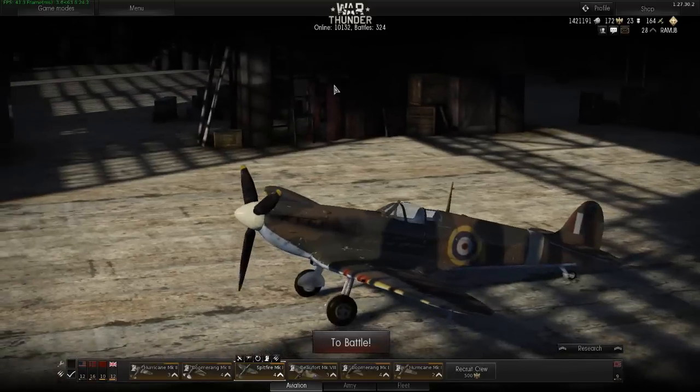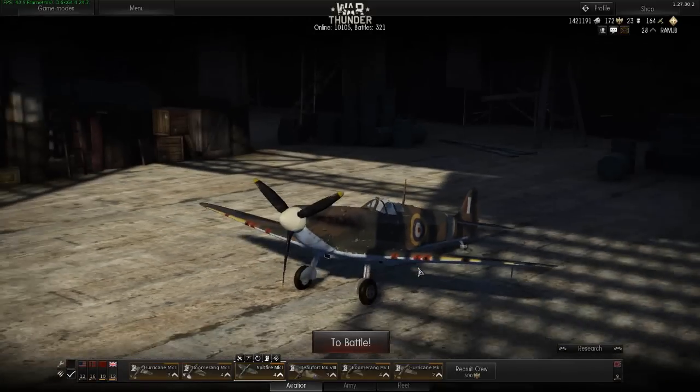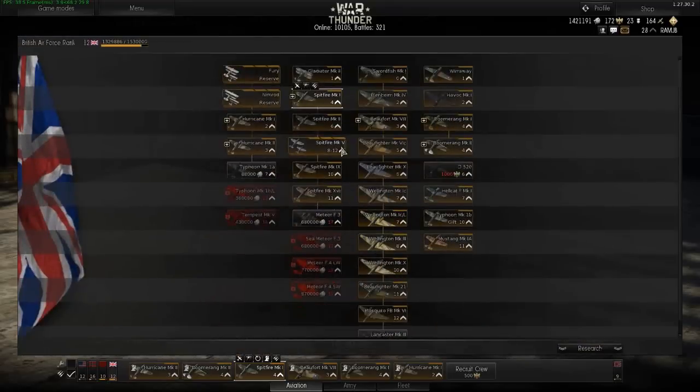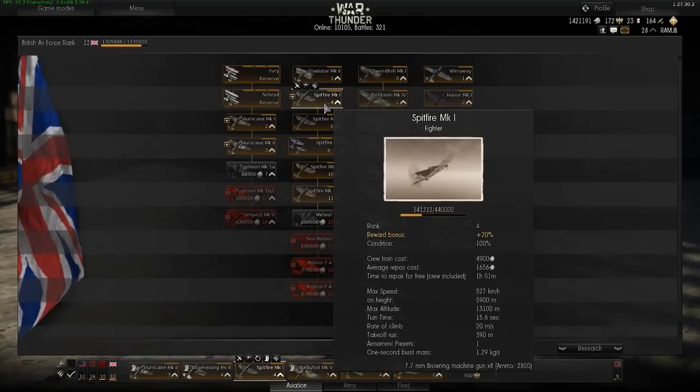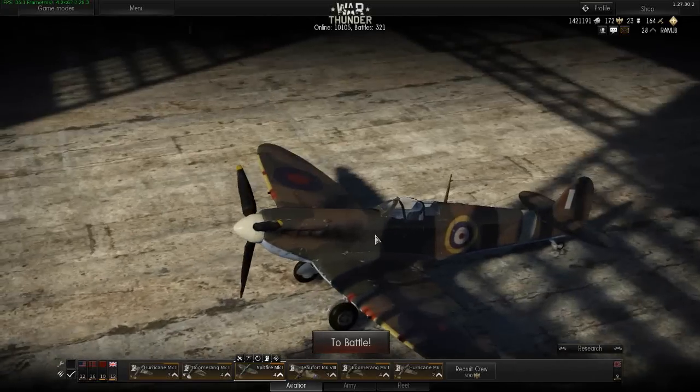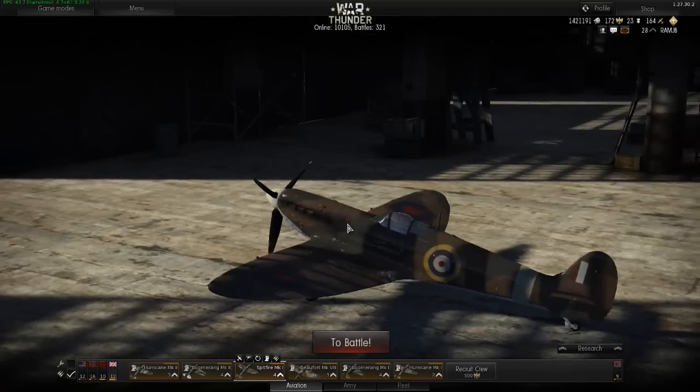Today we are going to be taking a look at the Spitfire 1. The Spitfire 1 is a level 4 British fighter, which is here in the British tech tree behind the Gladiator.